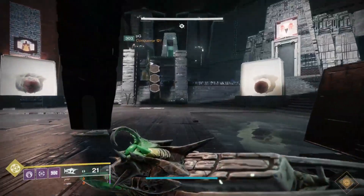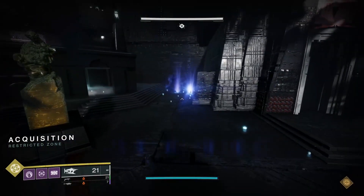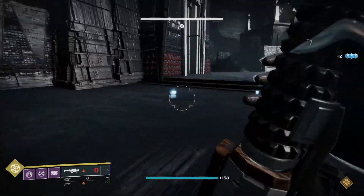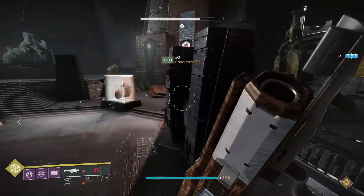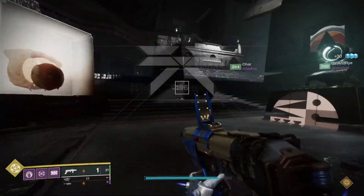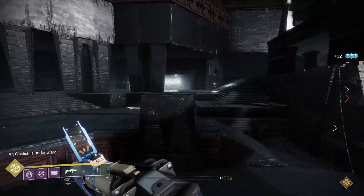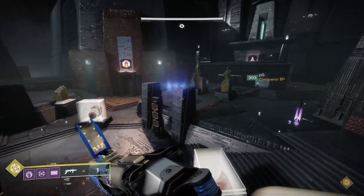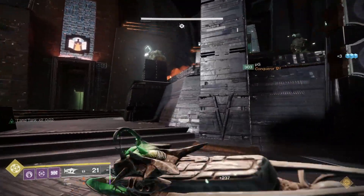Master Vow of the Disciple is now available to play and I am here to give my opinion on things — literally all of the opinions on all of the things. Master Vow is 1580, which is lower than Master VoG's 1590, making it considerably more accessible and easier. Those of you who grinded to GM Nightfall ready this season are more than likely equipped to deal with Master Vow.